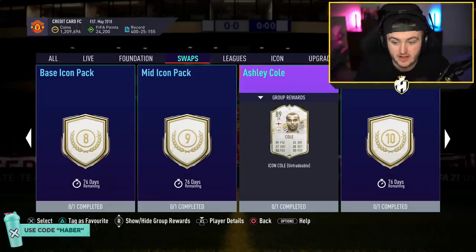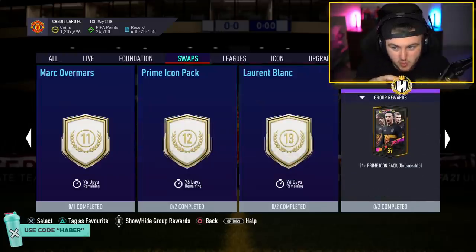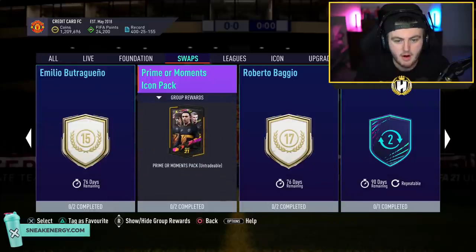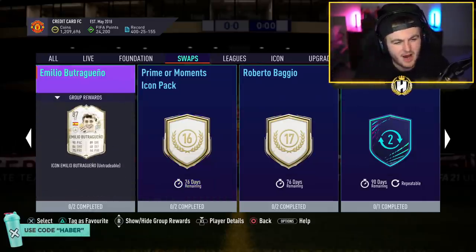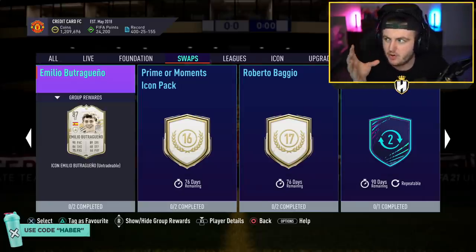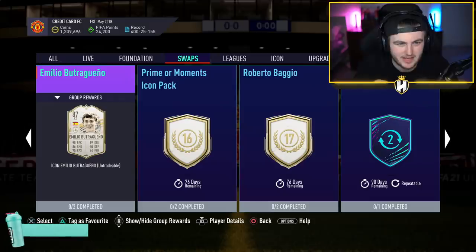Ashley Cole is not bad for 9 tokens — I think that's a good left back card you can use for most of the year. It seems like they've gone mainly for icon packs, which is fair enough because these do seem pretty decent value. Obviously the prime or Moments icon pack is the top tier one. But this base Boutra is very strange to me — I just don't understand the power curve. It simply doesn't seem great, if I'm being completely honest.